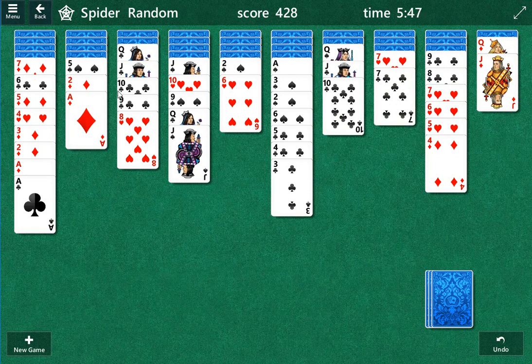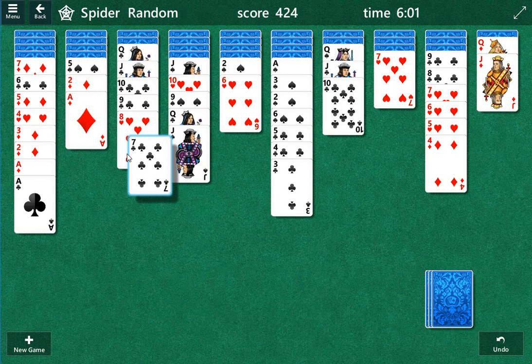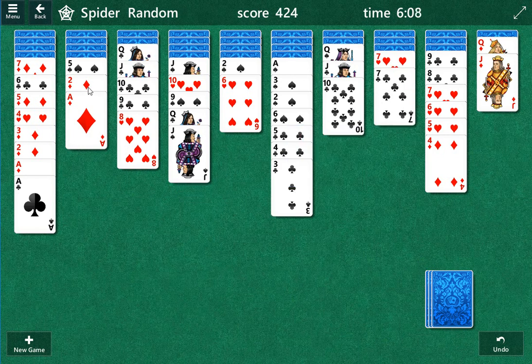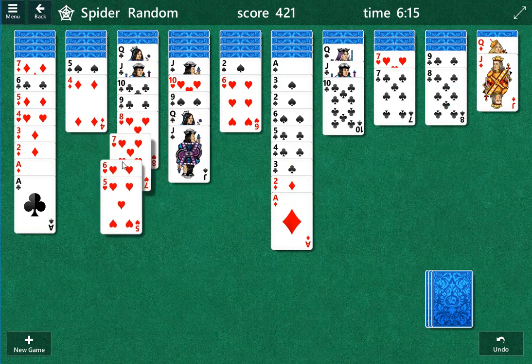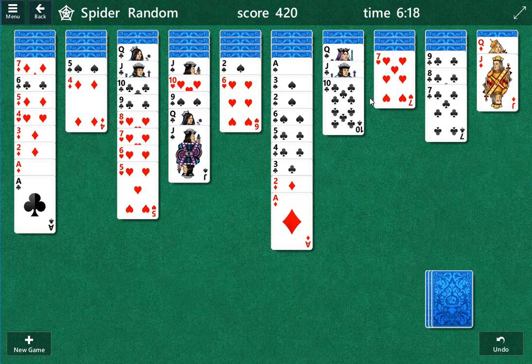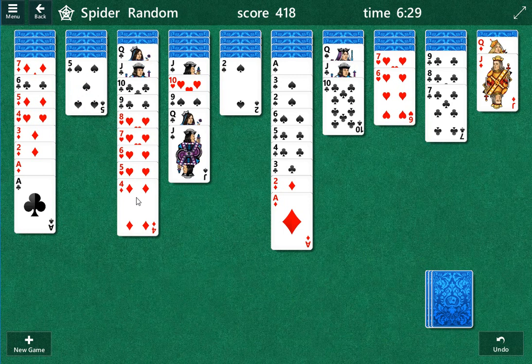Seven, six — we can move the two, or we can move this two here. That might work actually. There we go, that's better. We want the same suits together as much as possible. The problem is we're going to move the five here, so we lose some mobility. Okay, that's good.